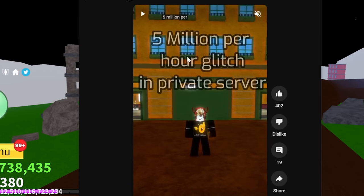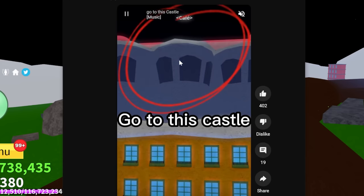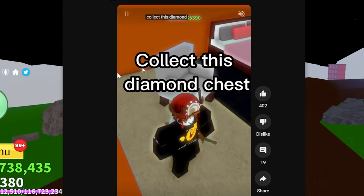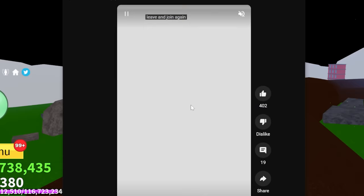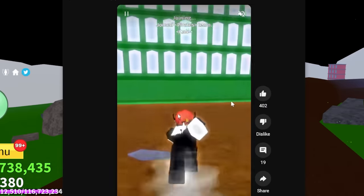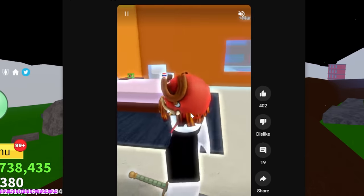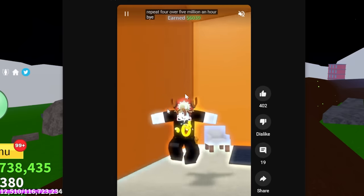That's why I found this video: a five million per hour glitch. Okay, so you need a private server for this. He goes over to the castle on the second sea above the cafe. He goes over to the diamond chest - and that chest gets 6,000? You just leave and rejoin the private server again, go to the castle, and the chest respawns. Again, 6,000 - that's pretty good. Reportedly over 5 million an hour. We gotta try this.